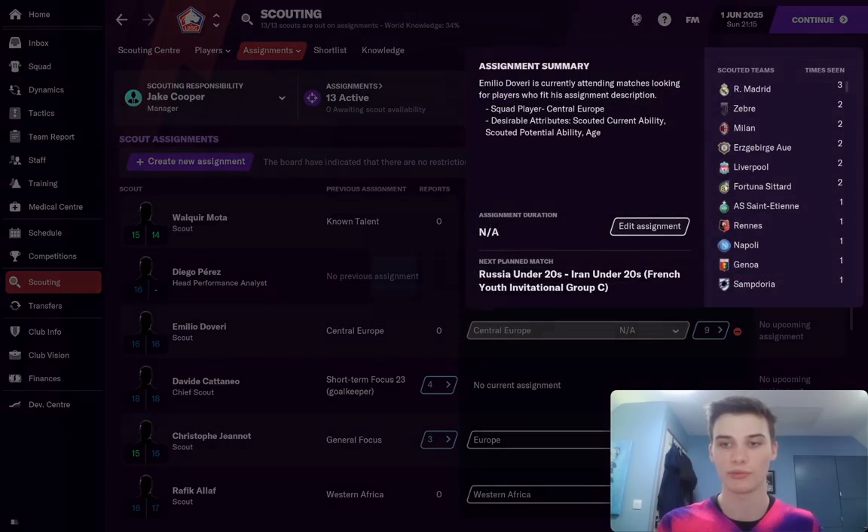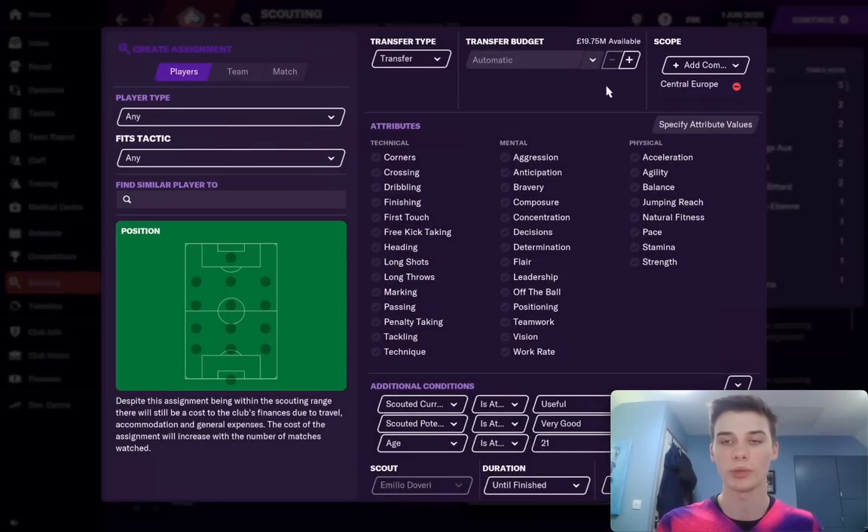So as you can see, Central Europe — if we go to edit assignment, what we've done here is we are looking for players in Central Europe where their age is 21 and their scouted potential is 'very good', so that's going to be four stars plus. It depends on what kind of quality level you're looking for. But at Lille here, five years in — which if you want to check that out, that's on my channel — we are one of the best clubs in the world right now, so we want only the best wonderkids.